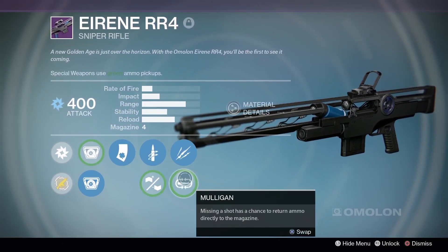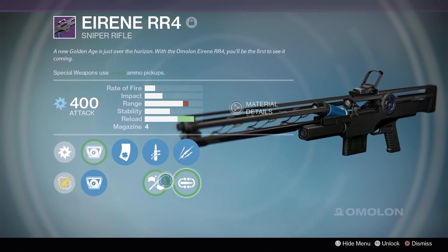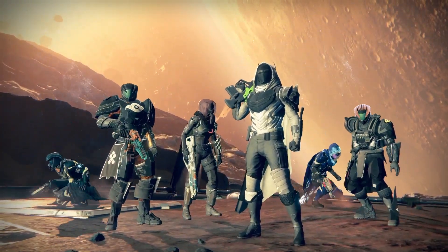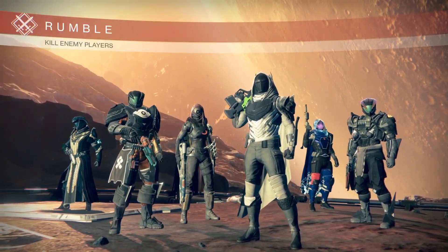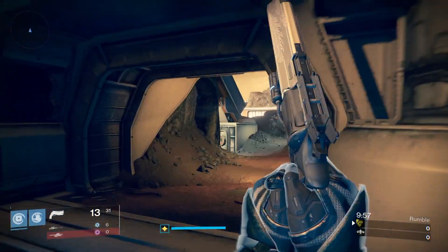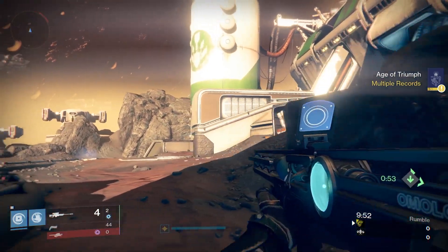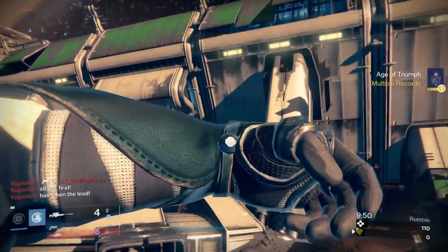Today we are back with another Destiny Rumble challenge. I like to call this the Lucky Lucky challenge because I am running the Hawk Moon, which has Luck in the Chamber, as well as my sniper rifle the Irene RR4, which also has Luck in the Chamber. If we get extremely lucky, you can get somebody with the Luck in the Chamber on the Hawk Moon, switch to the sniper, and then hit a Luck in the Chamber shot.